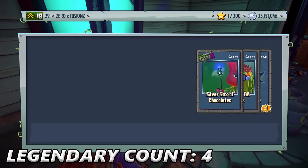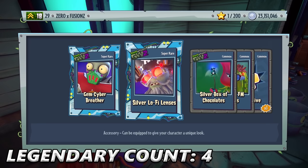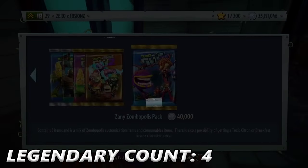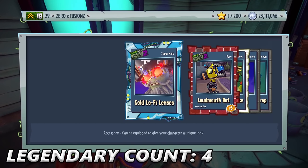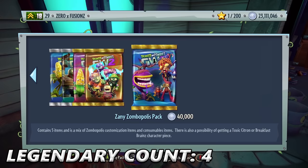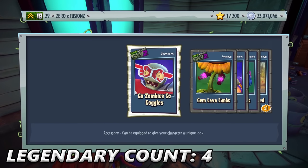We're going to do maybe five more packs. Gem Cyber Breather, Silver Lo-Fi Lenses, Silver Box of Chocolates, Diamond FM Frames, and a Self-Revive. Can we get any more legendaries? We get that nice pretty bow, a Gold Garden Hose — pretty cool for the Ghost customization — Gold Slick Swimmer, and that nice pretty hat for Rose in Silver. We're down to about 23 million coins — not many left now.